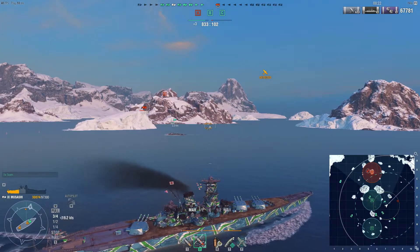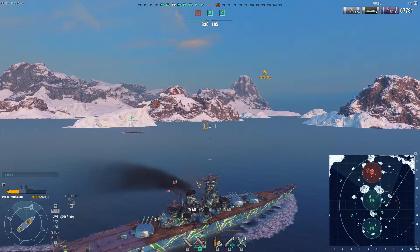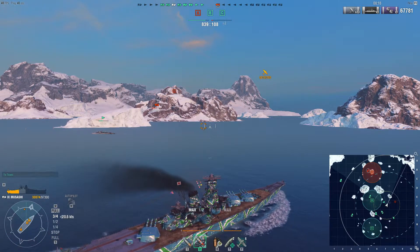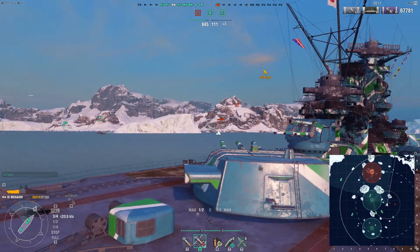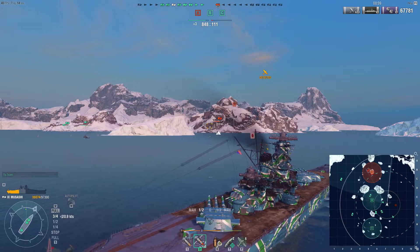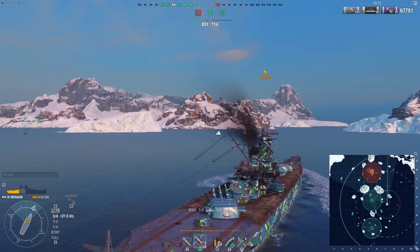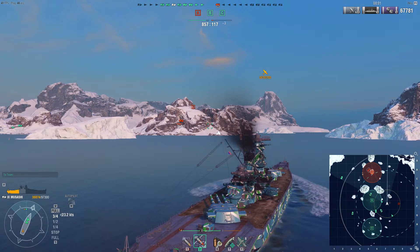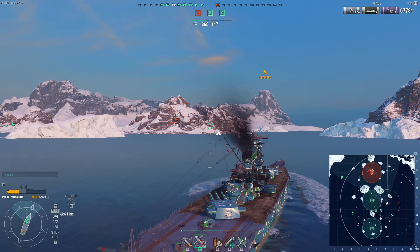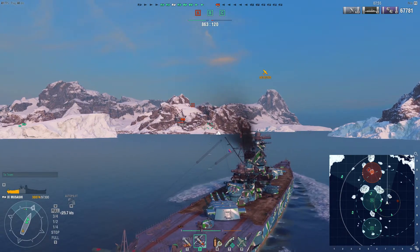That's something I've definitely found driving the Musashi around — the damage just starts accumulating, and it's almost like you don't know where it comes from. Hits that might only do 1,000 or 1,200 damage in Iowa or Montana are all of a sudden doing 3,000, 4,000, 5,000, 6,000 with the Musashi, because the shells are bigger, higher alpha, all that stuff.